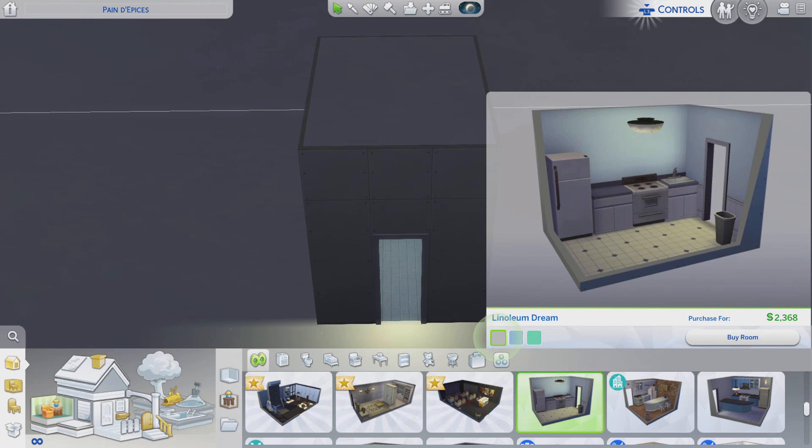Greetings! I am Harry Larry from Gary, and this is episode 198 of The Sims 4 Maxis Rooms. And this stylized room is called linoleum.